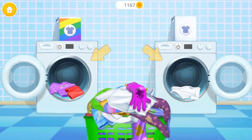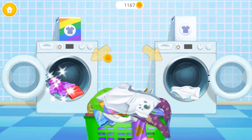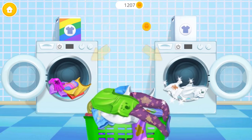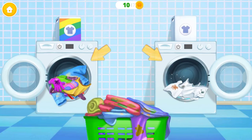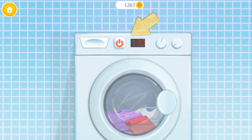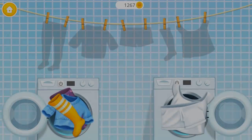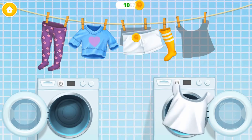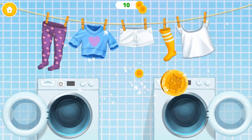Let's do the laundry. Separate colored clothes from the white ones — purple, white, pink, yellow, white, green, purple, white, blue, blue. Turn it on. Clothes are clean — hang it, please. Good job, you are the best!